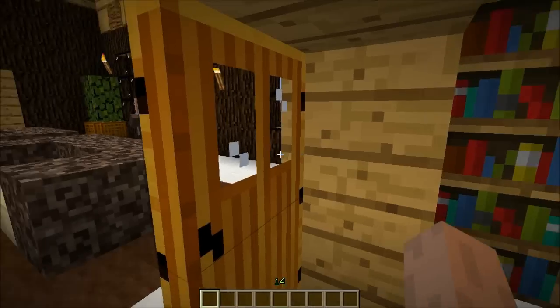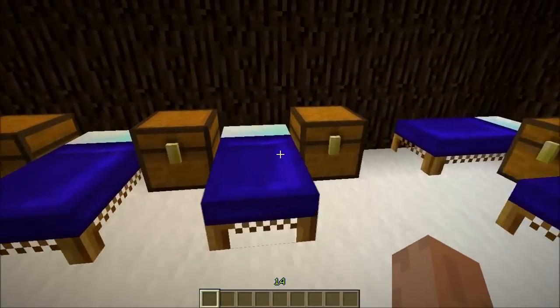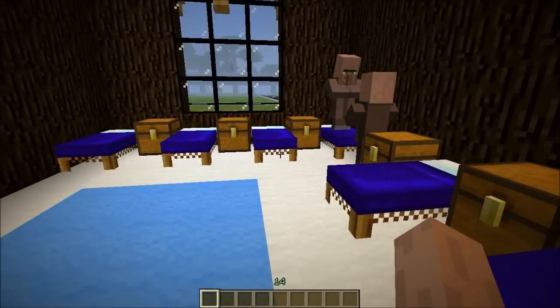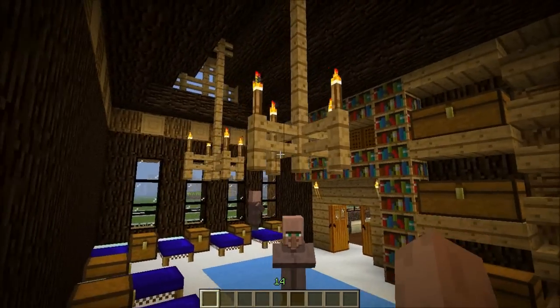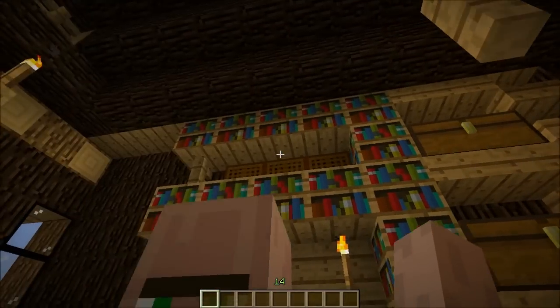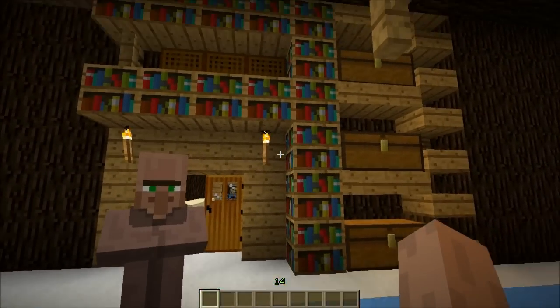This is their bedroom with loads of storage areas. As you can see, each person has his own chest to put his stuff inside, near the bed. And they have three chandeliers, a nice big storage area in there, and nice big bookshelves.